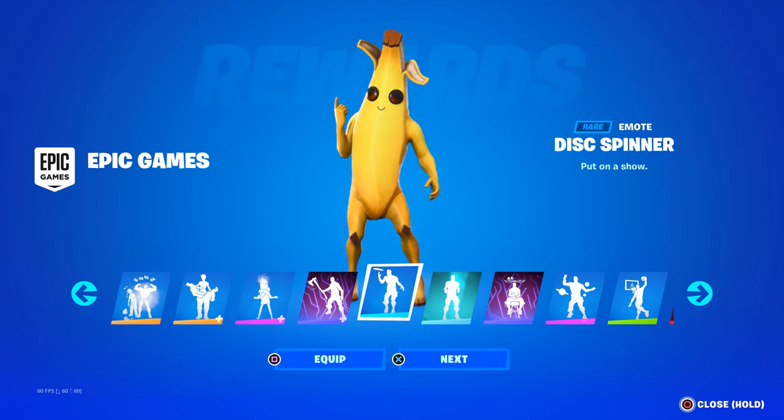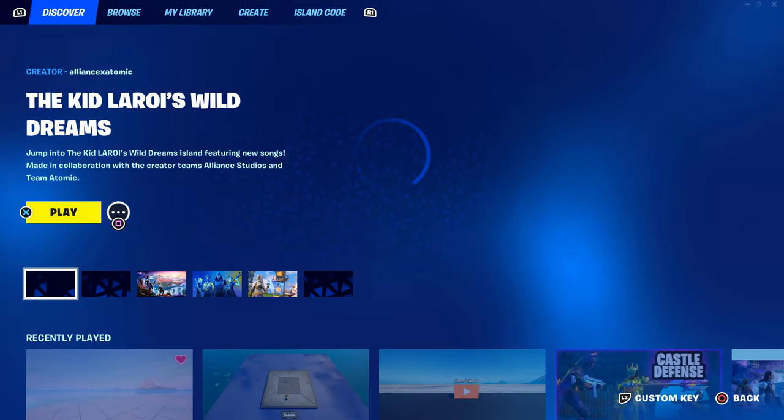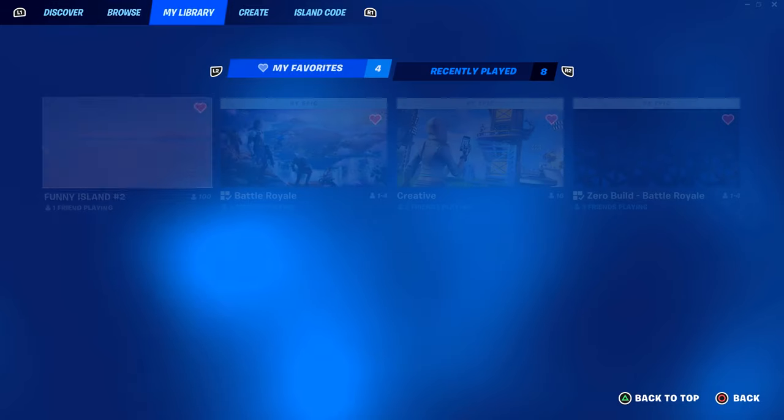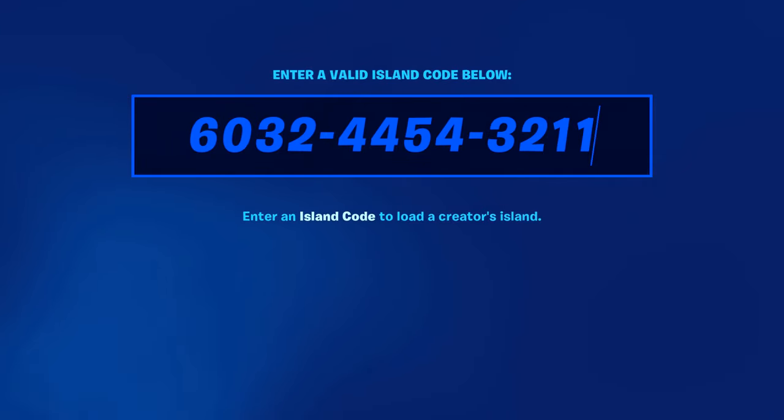In this quick video, I'll be showing you a glitch on how to get any emote in Fortnite. To start with this, select Game Mode and go to the Island Code tab. Enter the following code: 6032-4454-3211.